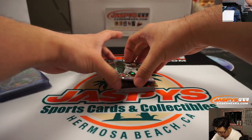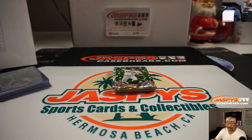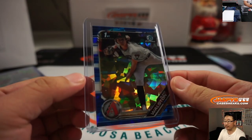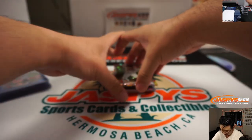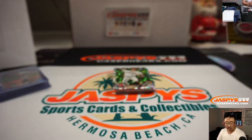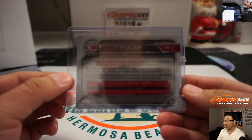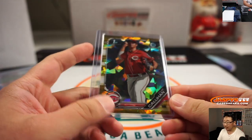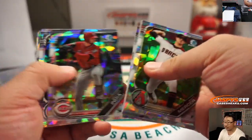We've got blue and gold — some UCLA colors, or UC San Diego colors. There's Blake Walson — that'll be for Ian, 78 out of 99. And we've got Tyler Callahan, Reds gold, that's for Desiree with the red legs, 4 out of 15 right there. When we do break 9, maybe there'll be something even better — never know.